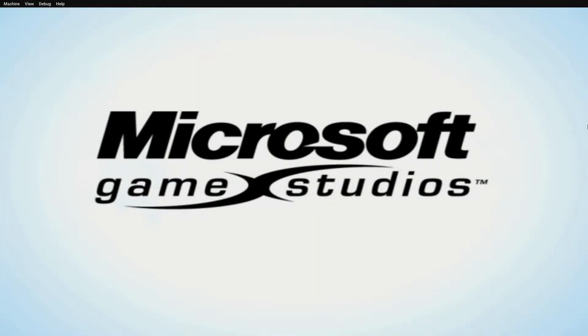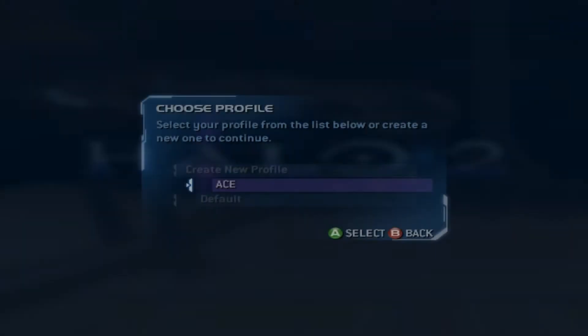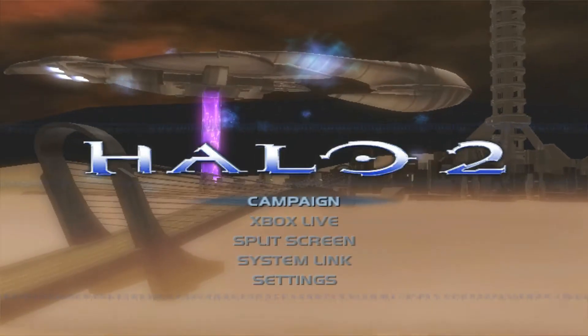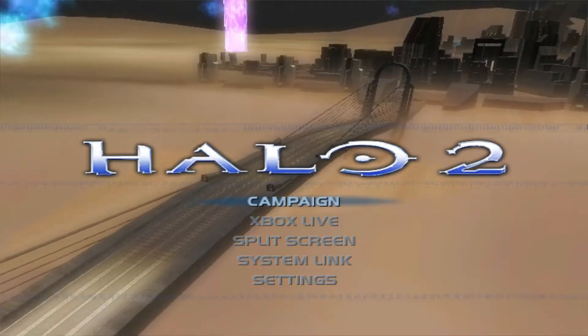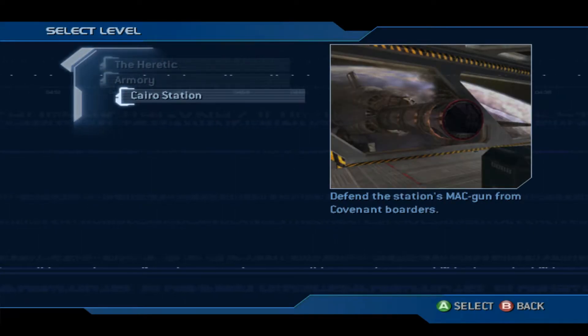I'll just set it to full screen. As you can tell, the menu screen itself has some framerate issues, but if we select level and go to Cairo Station on normal, this will give you an idea of what the game's like. Let's go ahead and give it a try — it might take a little while to load in, but once we're in you should be able to see how the game runs.